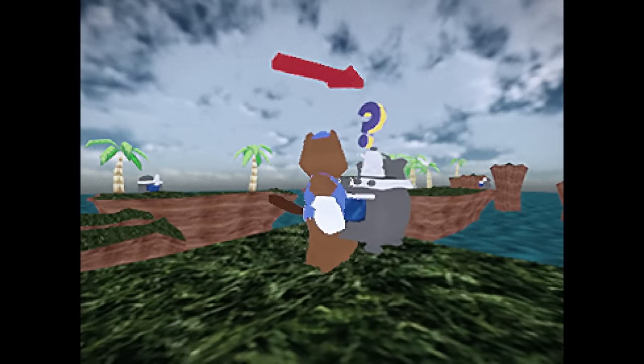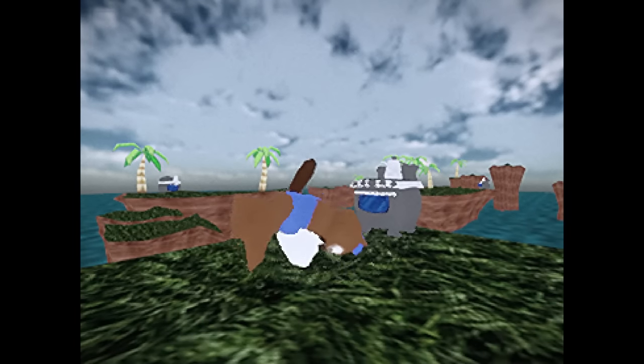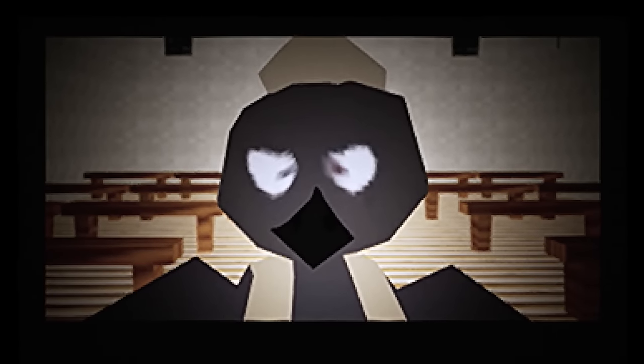By failing the minigames rather than successfully completing them, a number of disturbing movie files play out. During Walter's Shipwreck minigame, if we allow the darkness to ensnare Bucky, then we are treated to a movie clip. This sequence shows someone exploring an office building by night before being attacked by Bucky the Beaver — or someone in a Bucky suit at least. Failing Giovanni Goose's cooking-themed minigame also provides a murderous Bucky clip, this time attacking another person before cooking them on a stove — their goose well and truly cooked.